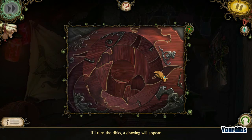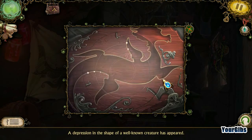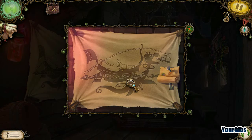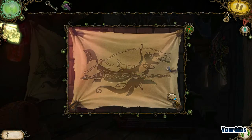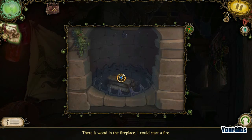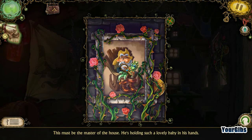If I turn the discs a drawing will appear. A depression in the shape of a well-known creature has appeared — was this supposed to be the Loch Ness Monster? Oh wow, we really have to harness the creature — make it put a bottle in front. We're going to make a monster the creature's drink! That is definitely an unusual way to sail a boat. A fruit picker. There is wood in the fireplace, I could start a fire. This must be the master of the house — he's holding such a lovely baby in his hand. That's a baby creature!